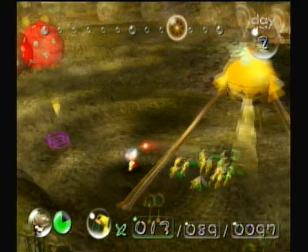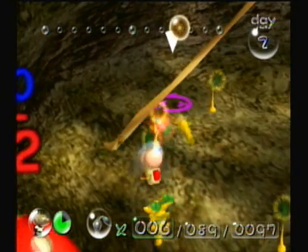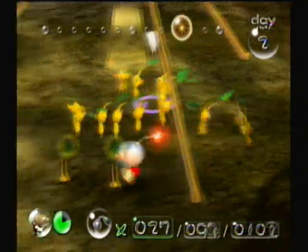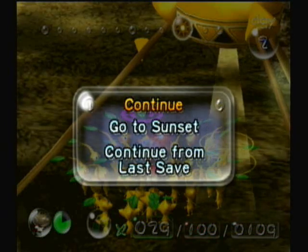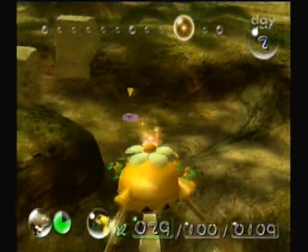Now I'm going to move back through here and get what I harvested not too long ago. Also get this guy. Some of you are probably wondering about the numbers at the bottom — there are three numbers. The first number is how many Pikmin you have in your party right now, basically how many are following you. The second number is how many Pikmin are on the field — meaning Pikmin following you and Pikmin who have been disbanded. And the final number is how many Pikmin you have total. Overall we have over 109 Pikmin, but we can only have 100 on the field.